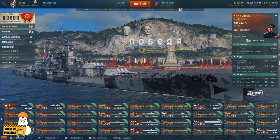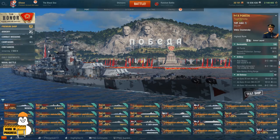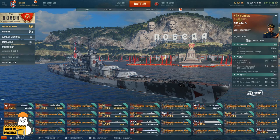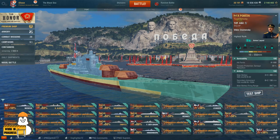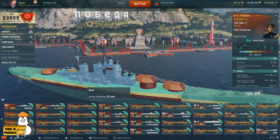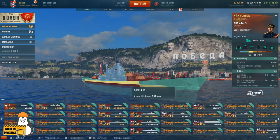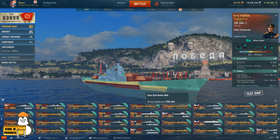I'll look over the ship from a port view and then show you the ship in battle. Let's take a look at the armor layout. Unlike the Kremlin, the Pobeda has certain weaknesses — mostly this upper deck piece here that is only 32 millimeters. Kremlin has a lot better deck armor. Pobeda does still have a relatively nice 150-millimeter upper belt, and of course her actual belt armor is relatively thick at 430 millimeters.